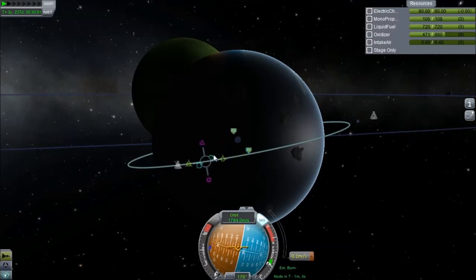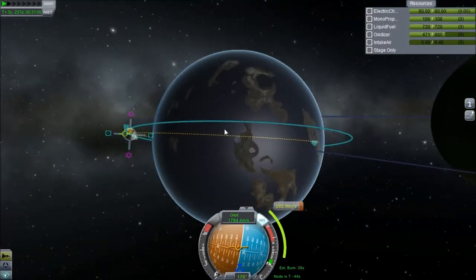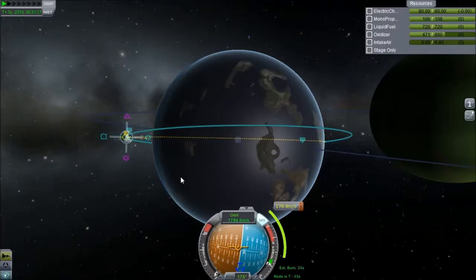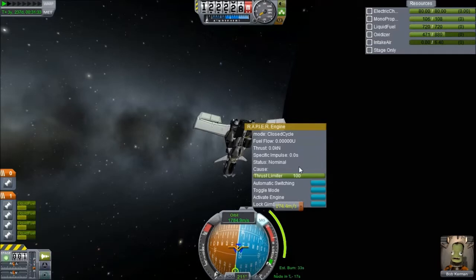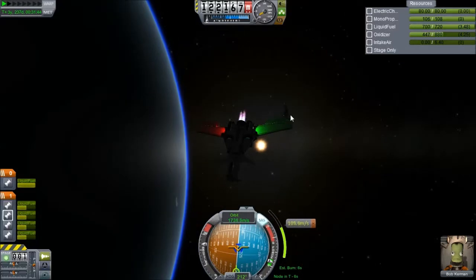We are going to attempt to land it now. I'm going to aim for one of these islands, aiming really high with the intention that it's going to rotate under me and I'll catch atmosphere. This burn is coming up quick so let's get ready - the engine would work better if it were on. Here we go, goodbye transfer vehicle.